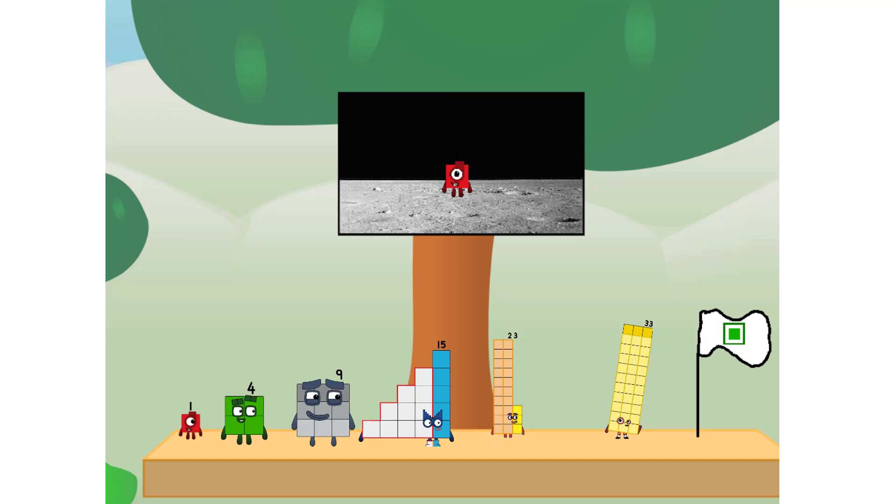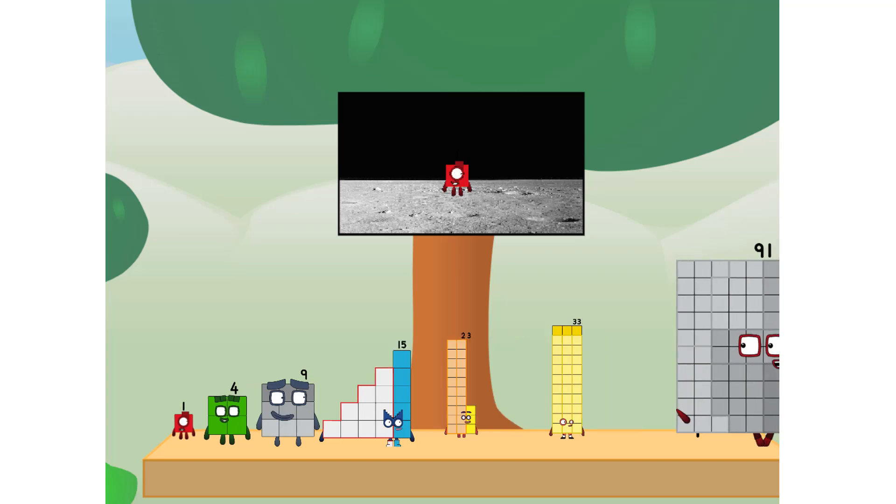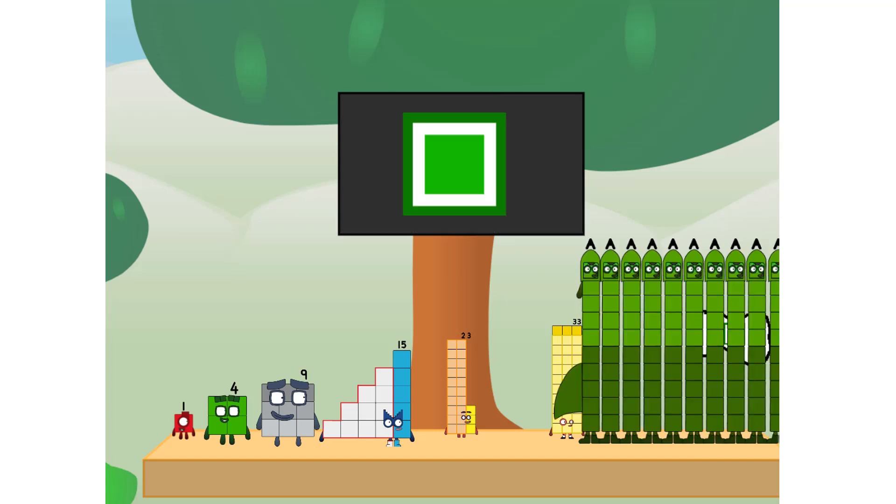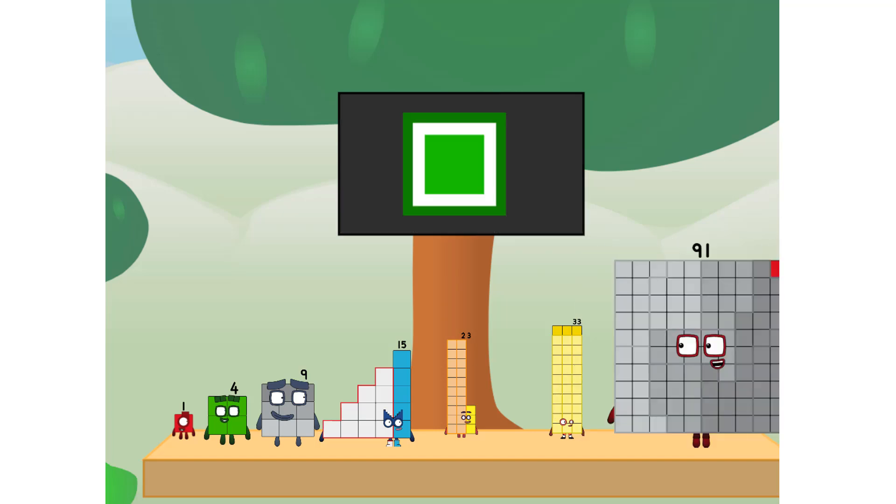We did it! The only thing left now is to plant the square club flag. Number land, we have a problem — I forgot the flag. Don't worry, little one. I'll take care of this. Ninety-one. And I promise, no rockets. Square power only.